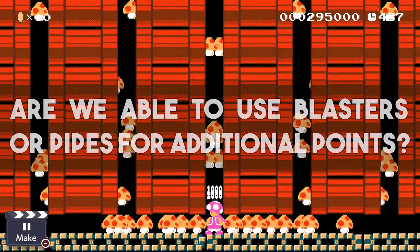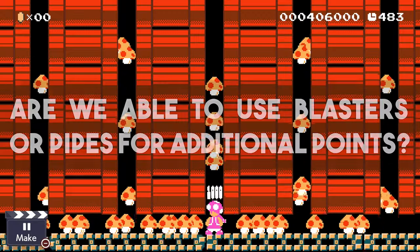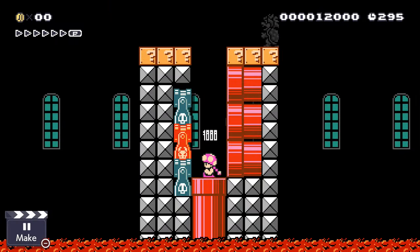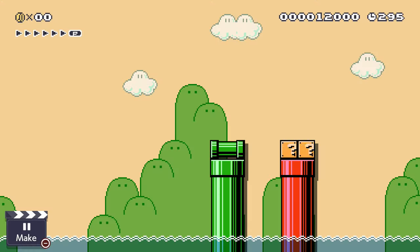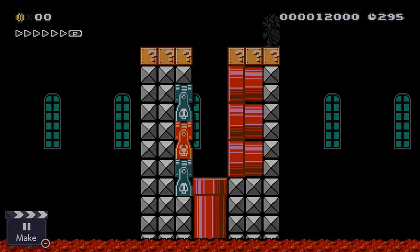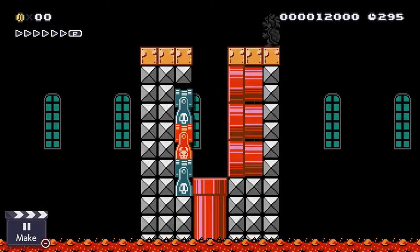Are we able to gain additional points by having pipes or blasters shoot out power-ups every time we leave the pipe? That sadly doesn't work either. Neither bullet blasters nor red pipes spawn something in the short 6 frames that pass between each reload, and reloading less often so that we can fit those in would drastically reduce the score. So that's another nope.